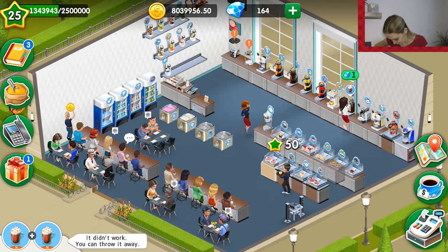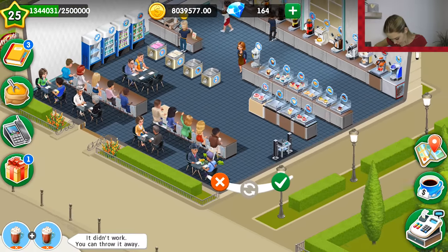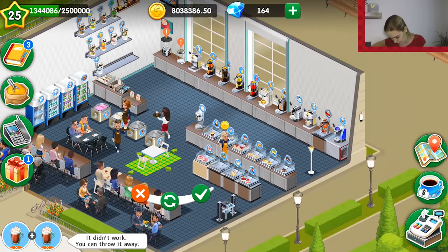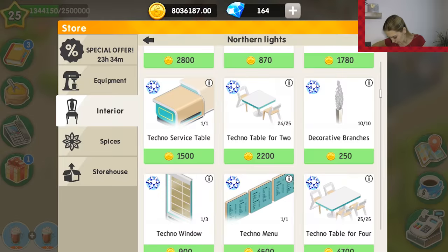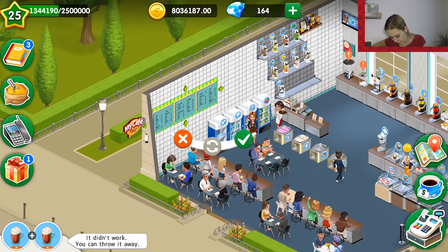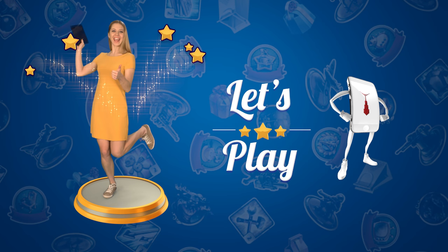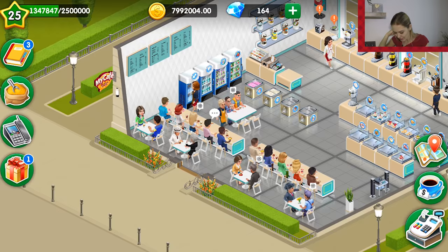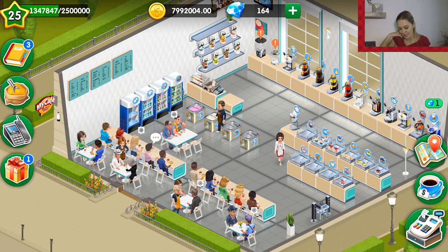Then the techno bar counter, techno bar stool, techno sconces, techno floor lamp, and techno decoration table for two. But what I like most of all is actually the techno menu — I think it's the most beautiful menu I've ever seen in my cafe. Now we come back to our cafe.